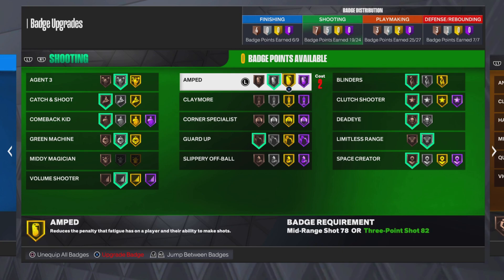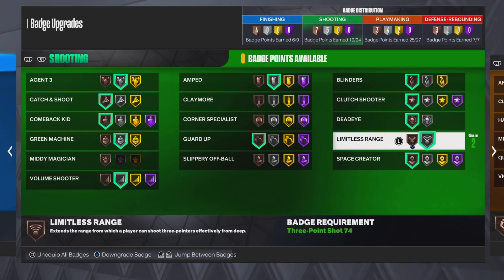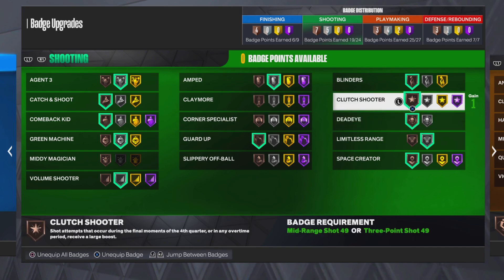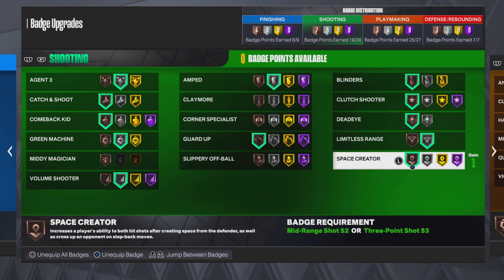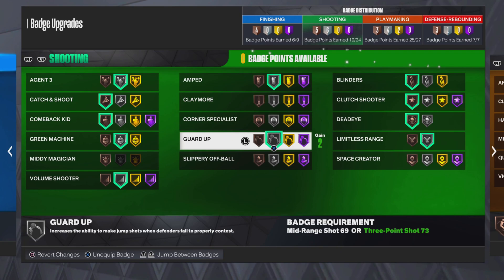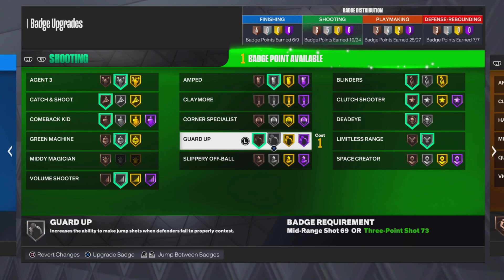Amped — since I dribble a lot on this build, I'm gonna make it gold, or Hall of Fame depending on how many badges you have. I run Guard Up, and Limitless on silver once I get the rest of my badges. Dead Eye will be silver because we're gonna be shooting lights out. I got Blinders on — nothing really needs to be said there. Space Creator — I'm testing that badge out; it's not really working for me. If you don't want Space Creator, slap on Guard Up, or Midi Magician if you specialize in the mid-range area.